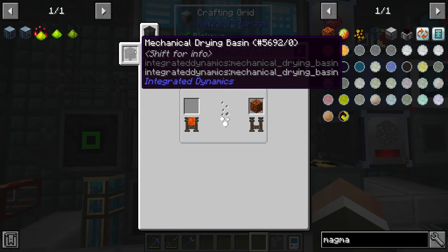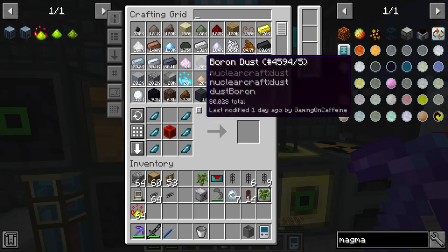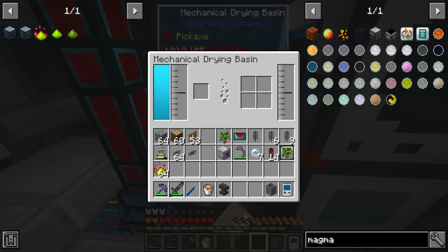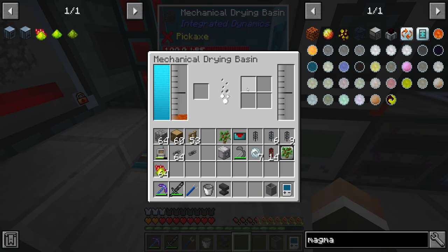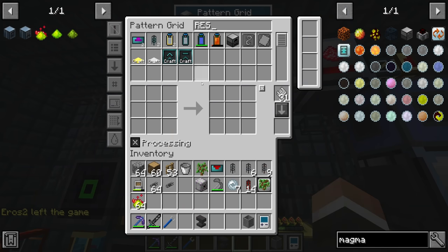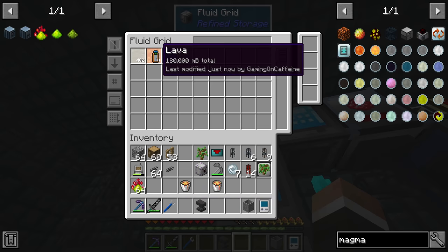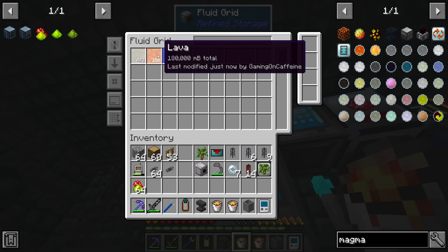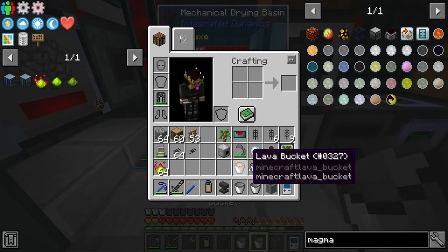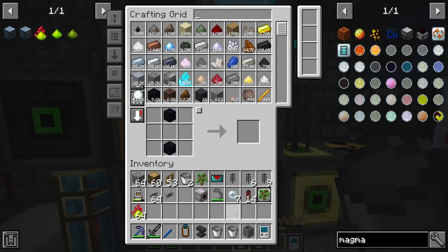Magma blocks are fairly easy to make using the mechanical squeezer. We also need a mechanical drying basin, which costs two energy batteries. Once we have the mechanical drying basin we can put lava into it and that will slowly turn into a magma block. I'll go with nine of these. Using the reservoir to dump multiple buckets of lava - interesting, it can actually pull empty buckets from our system via the fluid grid, which is very nice.